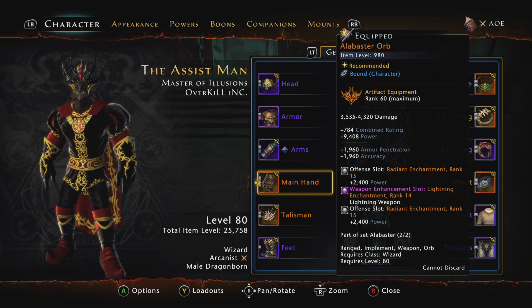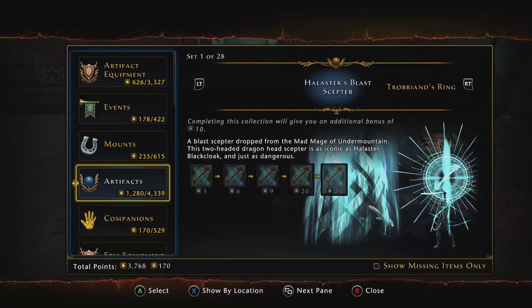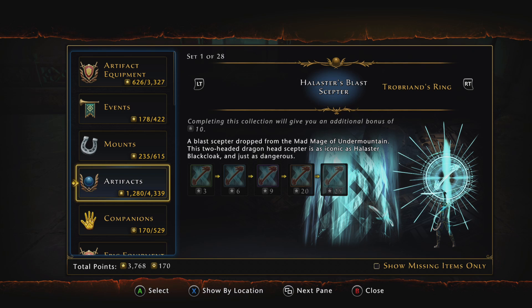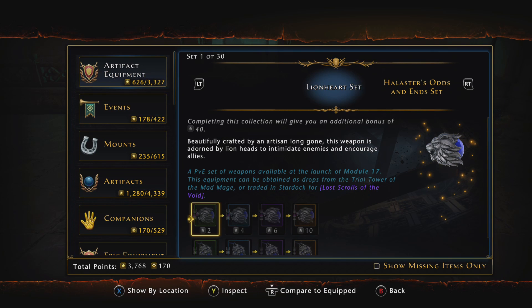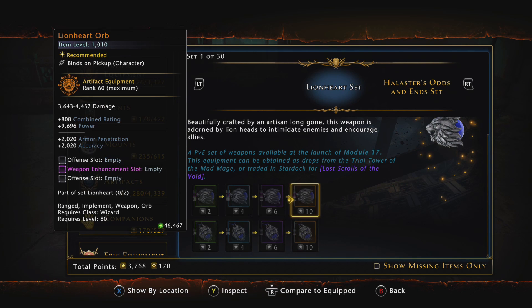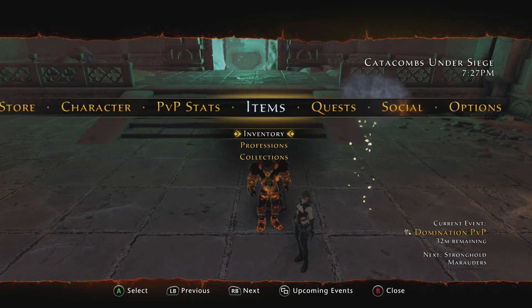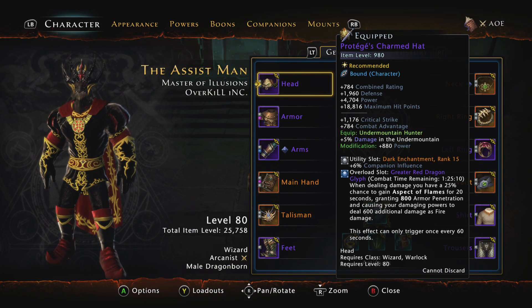The last piece of gear is the weapon set. A new weapon set came out in Mod 17 that we can't get until we unlock the new trial. It's under Collections and it's called the Lionheart Set — main hand and off hand. It's higher item level with higher damage, so as soon as you can get it, use it.